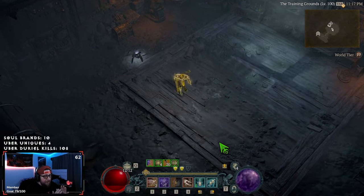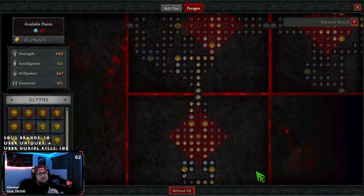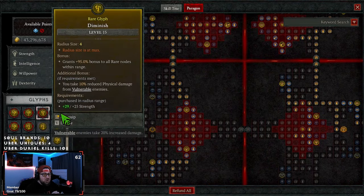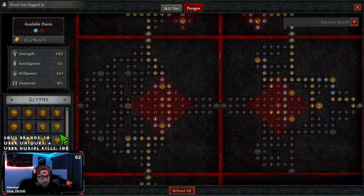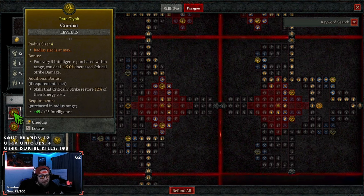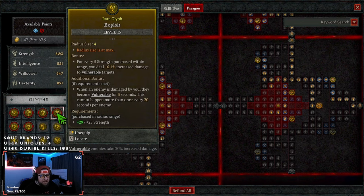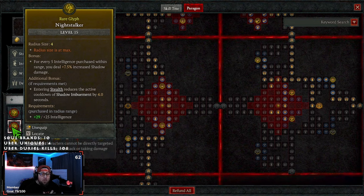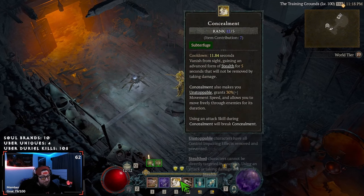Now let's get to the paragon board — I know that's what you guys really want to see. The build link is going to be down in the description below. Our glyphs are going to be Combat for increased crit and regaining energy cost, Control for all our CC which also helps with chilled and frozen enemies, Diminish — which I'll talk about in a second, that's the tech — Exploit for vulnerability and more damage, Night Stalker for more damage with our Shadow Imbuement and to reduce Shadow Imbuement cooldown by four seconds when we enter stealth. So when we enter Concealment, our Shadow Imbuement is going to be reduced by four seconds — that's why we always pop Shadow Imbuement first, then Concealment second.